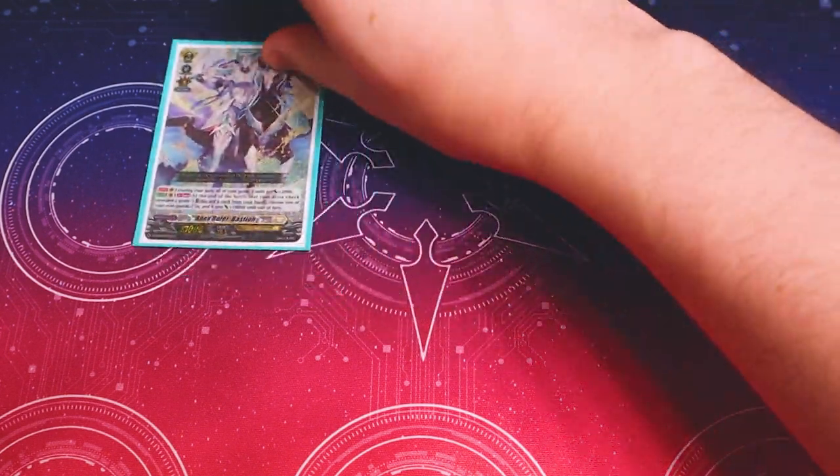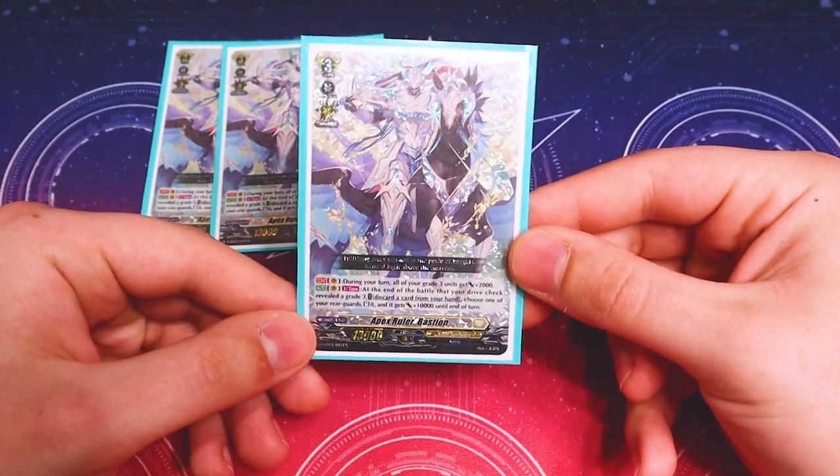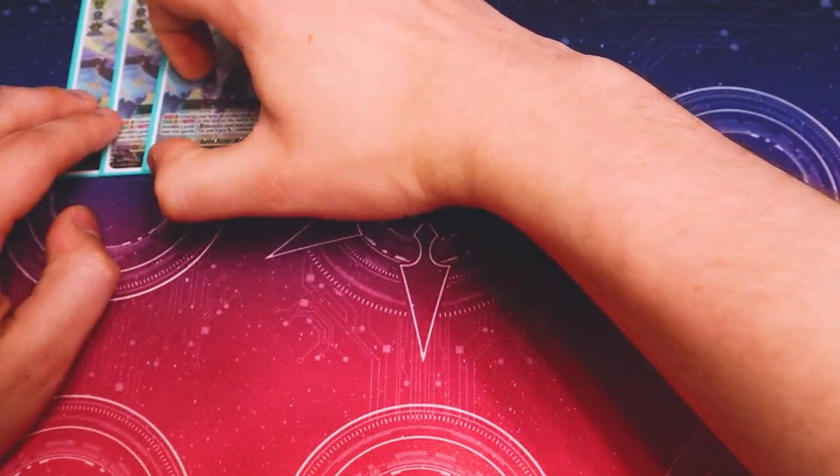Now we're getting to the grade threes. Starting off with our three other copies of Apex Ruler Bastion, just so that we can Persona Ride. It's also a cost for Bastion Prime's skill, so it doesn't hurt to run extra copies.